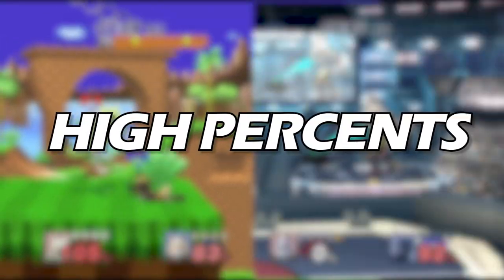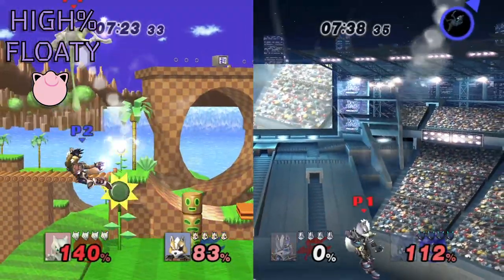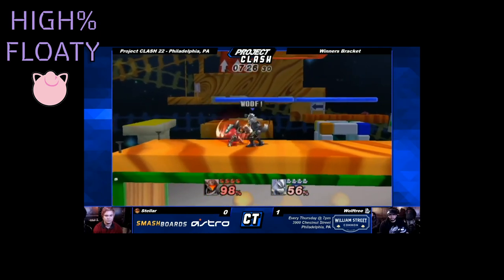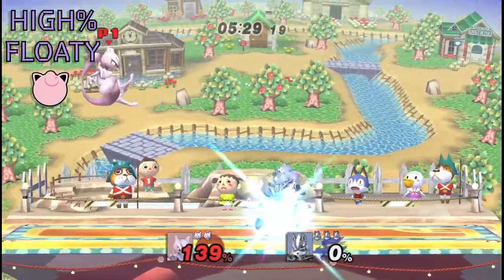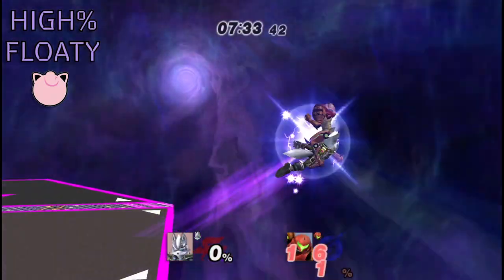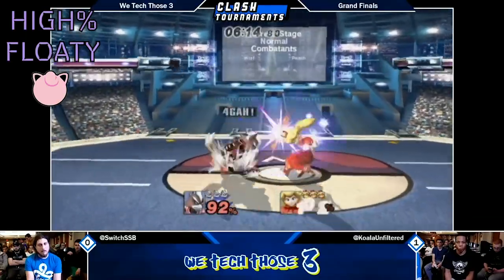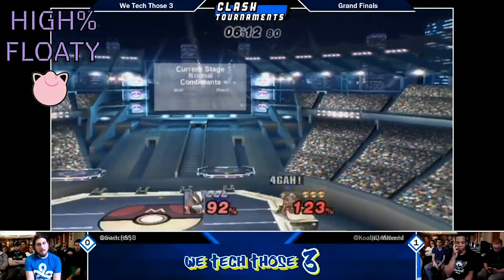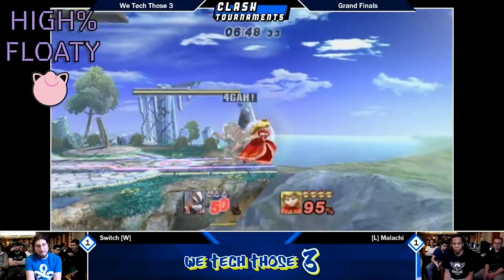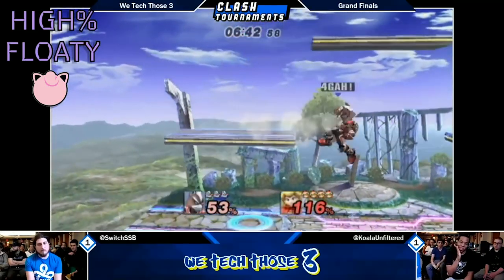If you find a grab at mid percents, back throw is your best friend. Now you're looking for your kill — grabs are huge as back throw will set up for fair and flash on DI in and out respectively. In most cases barring Samus, f-throw can also link into flash or fair on DI in. This is especially important versus heavy floaties like Samus because f-throw is a weight-independent throw. Shine can often combo into flash on DI out and fair, or a shorten flash if you're cracked, on DI in.